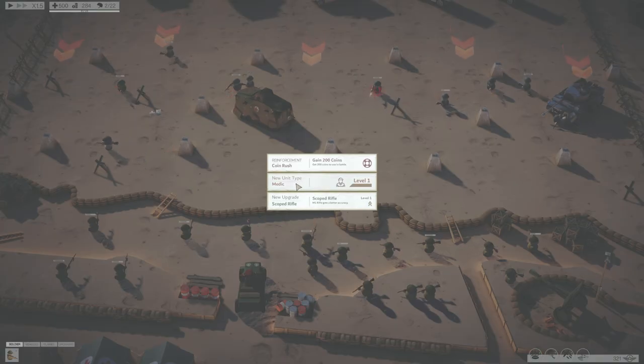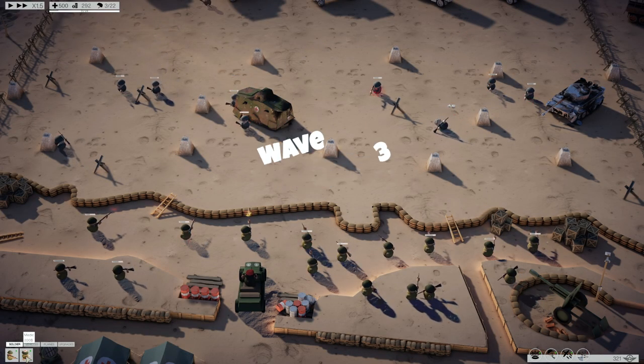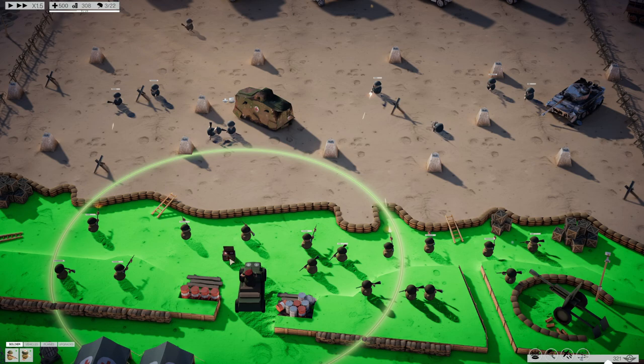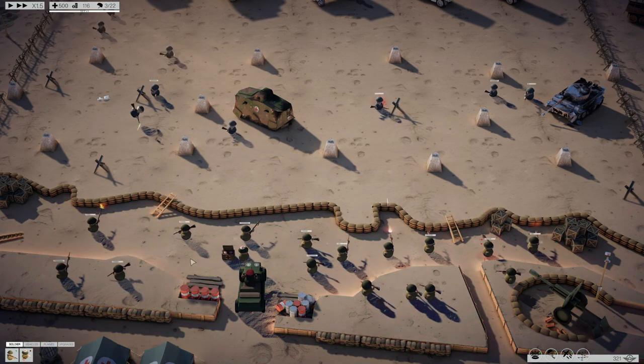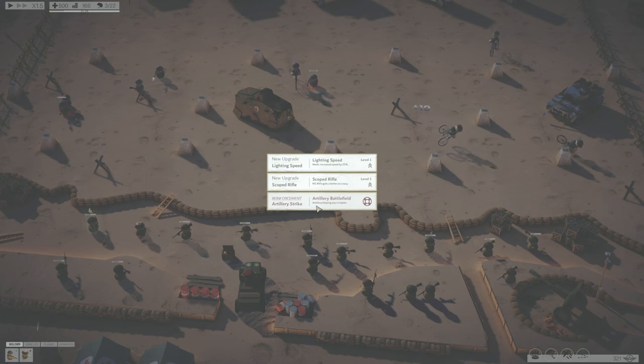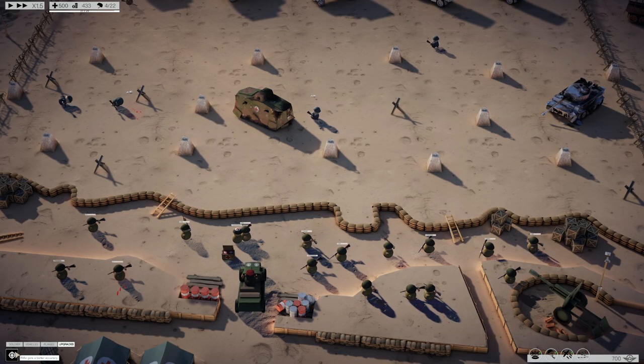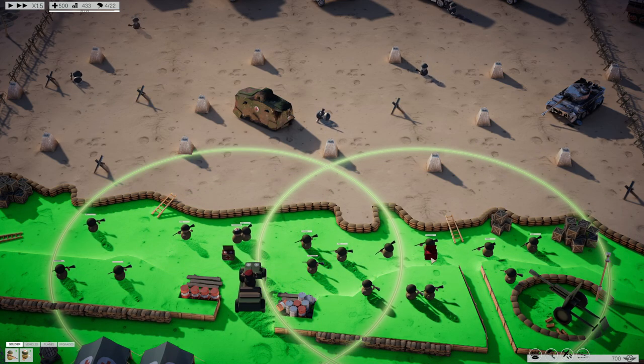Okay listen, we just need a medic, right? A medic costs 200, and if I place him here he will heal everyone. Oh, artillery strike — but that looks like something you just use once, right? Like you pay for it once. Let's get better accuracy. It looks like I don't have to do anything, it just does it.